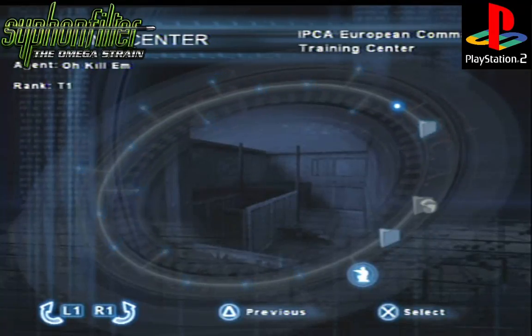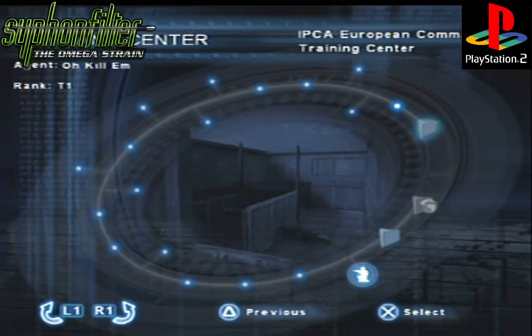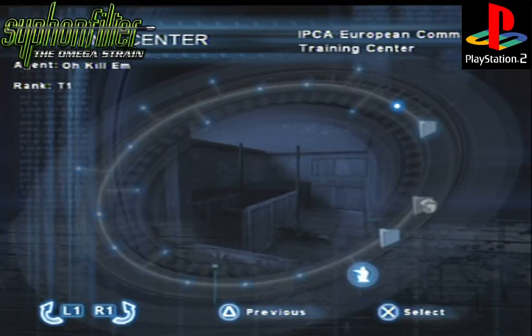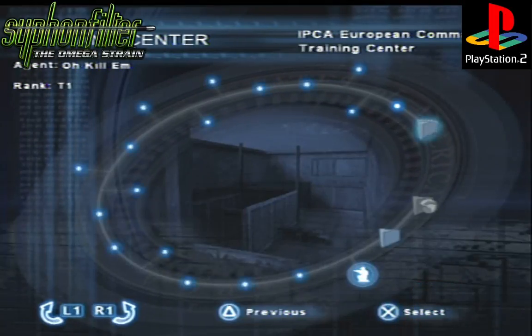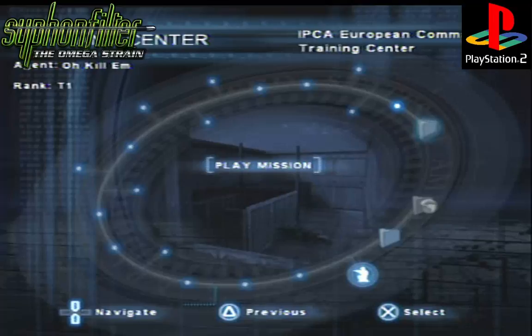Starting with the Training Center, number one — the number one mission in the game. Some people think it's not, but I know what it is because it's the first official mission that you actually get a gun from.